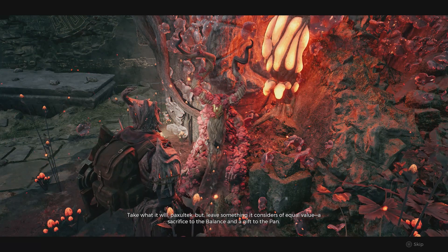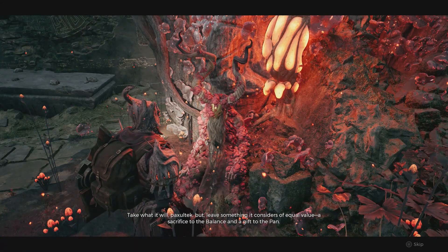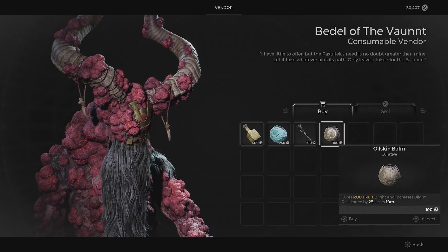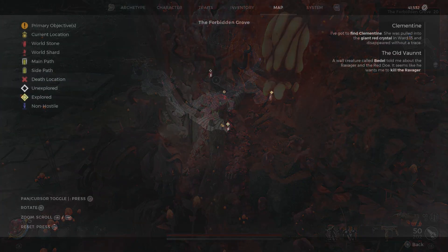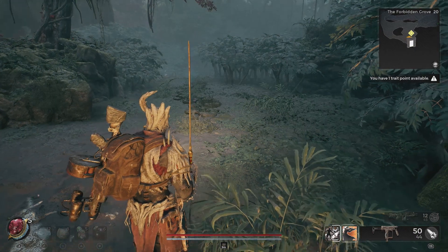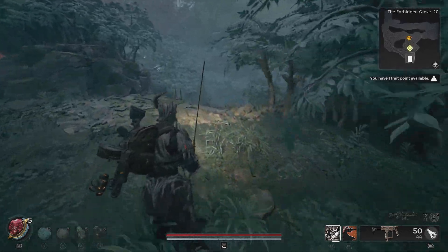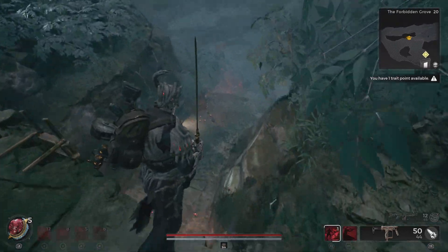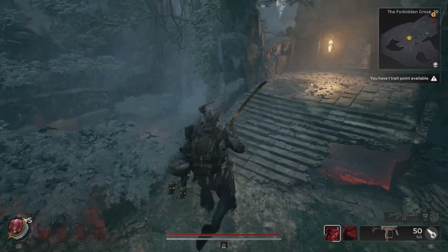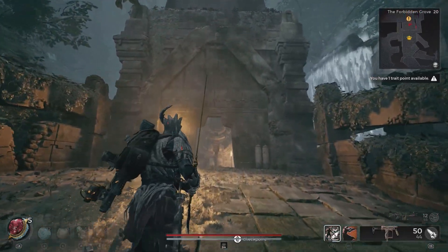Once you're in the Ravager's Lair, the Ravager itself will give you a choice: you can either kill the Doe and become eternal, or you can fight the Ravager where it thinks it can beat you. There is a third option — if you walk up to the side of the Doe, you'll be able to press either square or cross (or the equivalent button on PC) in order to revive the Doe. You will use one of your relics in doing so. Once you have revived the Doe, it will then attack the Ravager.